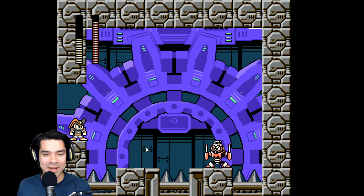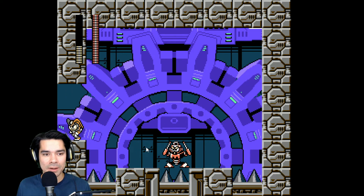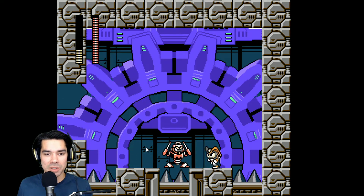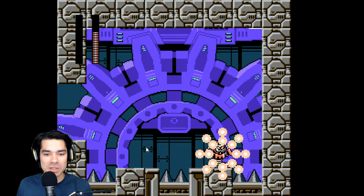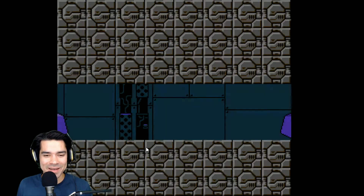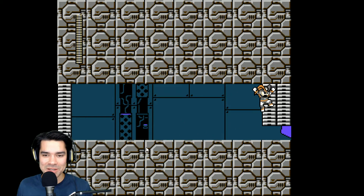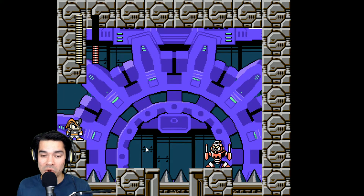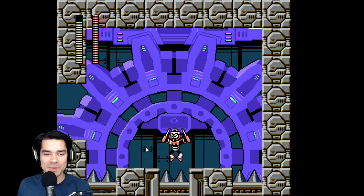Oh, I thought for sure we were going to fall straight down. Do we have other weapons? I never even checked. Whoever makes the level can assign you a bunch of weapons — nope, just the one. They can actually get rid of your regular buster too.